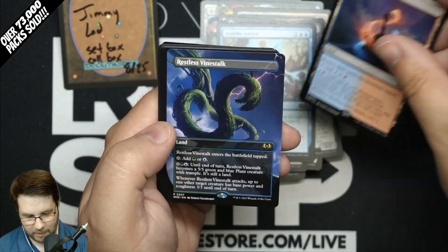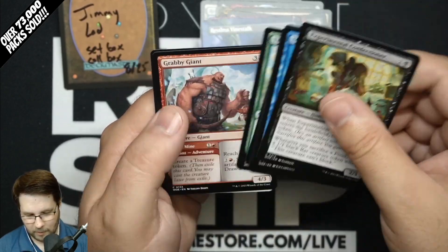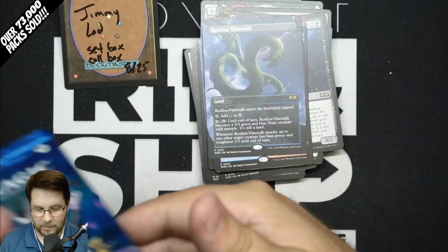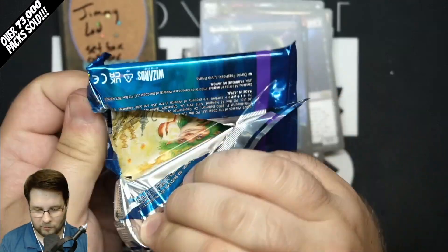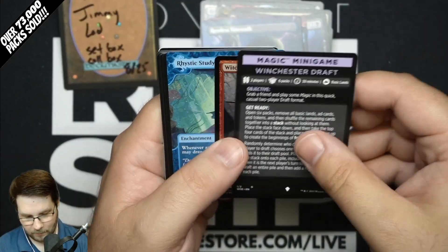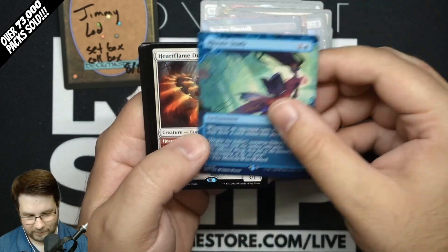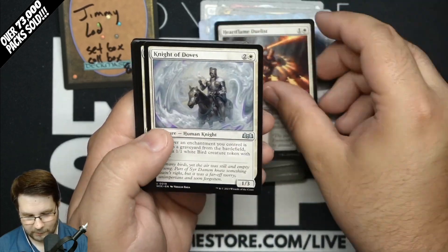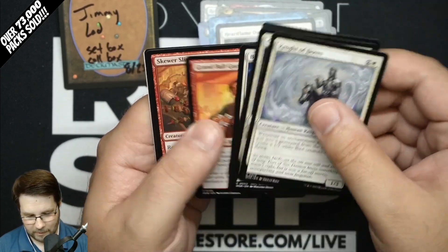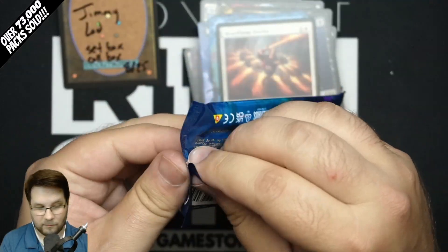Maybe one day after this three-year cycle's done, they do a Planeswalker sheet when Planeswalkers come back — who knows? Restless Spire Rare and Restless Vine Stock Borderless — borderless land cards are beautiful. Not sure how the playability will be, but the art is just stunning. All the art in this set is really cool and very on-theme. Rhystic Study Mythic — wow.